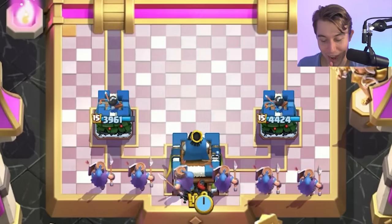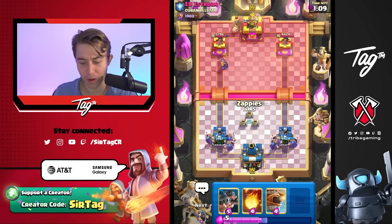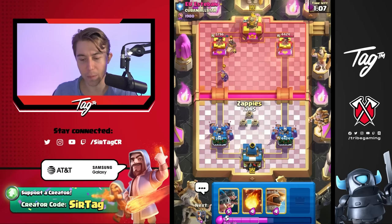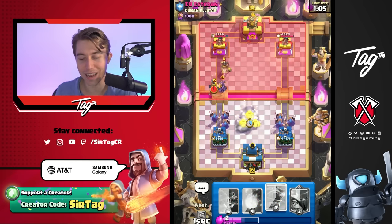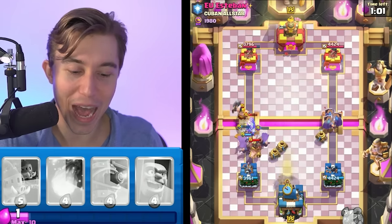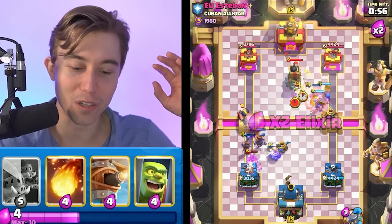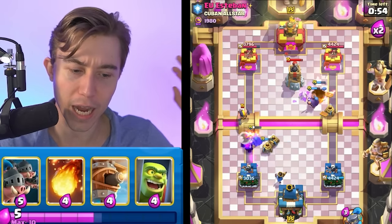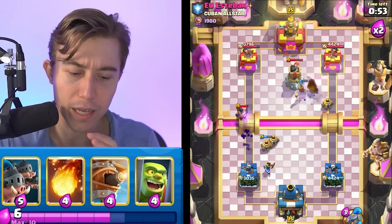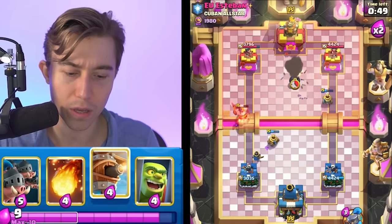I'm going to go recruits in the back, then maybe go in for Zappies. I guess I got to go Zappies early and get him to fireball that. He's going to executioner instead — I can't do anything. I literally have to go Little Prince in the back and then pray that we can finish off the hog rider with this absurdly long range so that we don't get fireballed all at once. That kind of worked actually. He's going to lose the exe to the Zappie and the Little Prince.